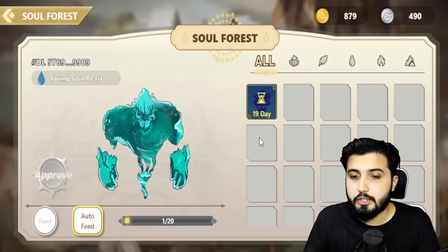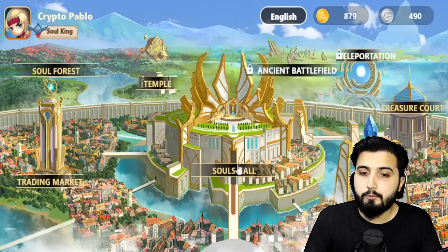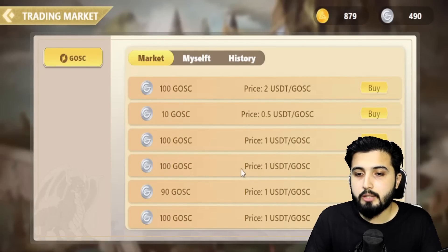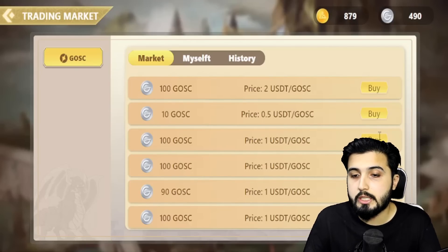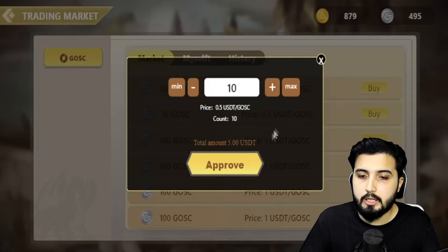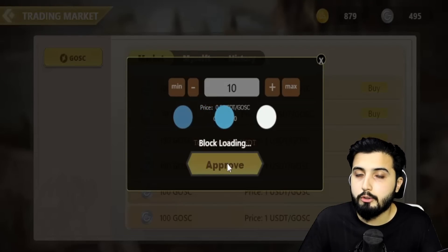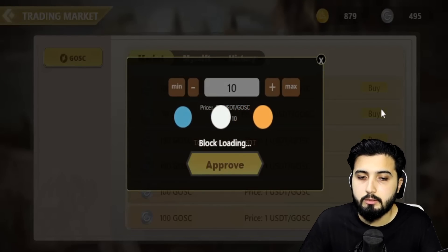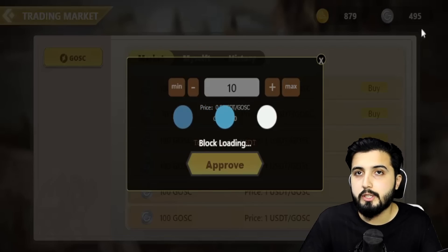Now let's take a look at other places and their functionalities. We have the Trading Market where players can place their GOSC for sale and bidding. This is a place where we can get GOSC or sell our GOSC for USDT. I got a little GOSC from here just to show you guys how it's done. Simply select any offer that you like, click on Buy — it'll give you the option on how many packages or offers you want to buy. Select it and click on Buy; it'll open up your MetaMask. Click on Approve and that's all you need to do.